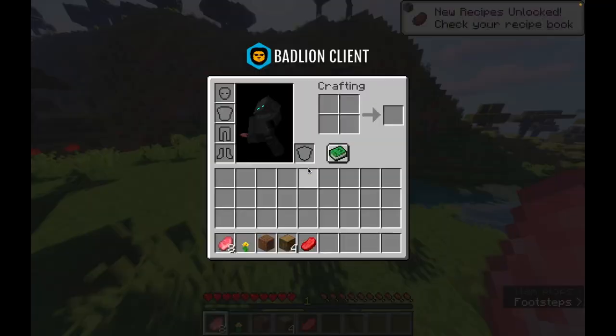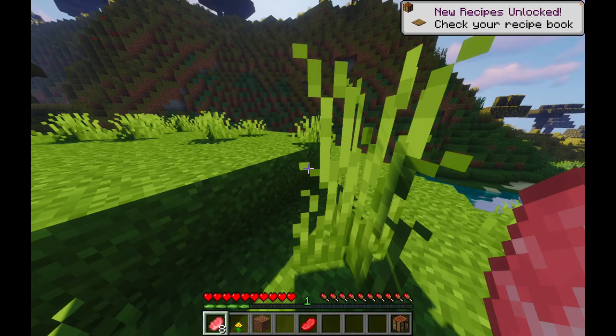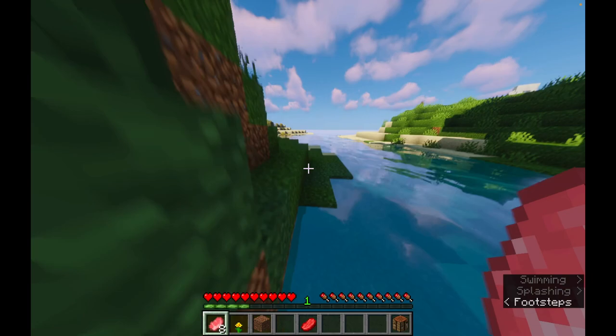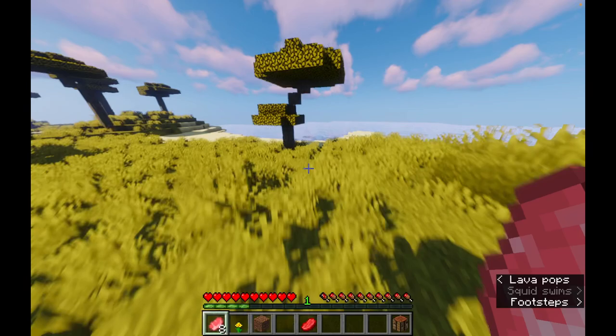You did not drop any leather. Come on, I need to find some sheep. First thing, I thought that donkey was a pillager. Okay, here's some sugar cane, that's pretty good.